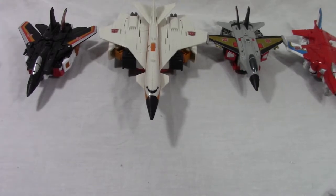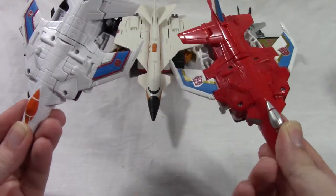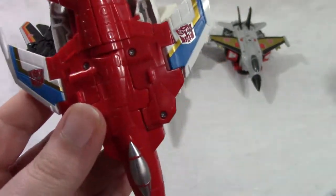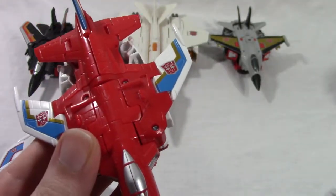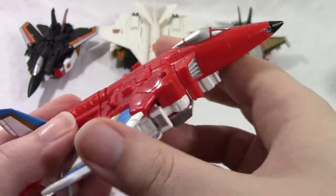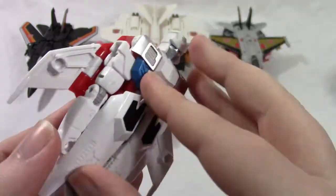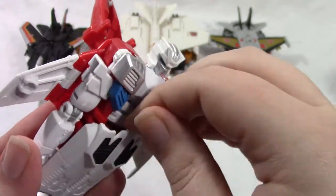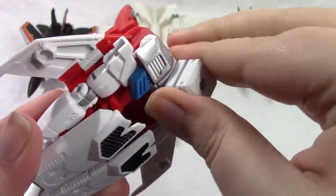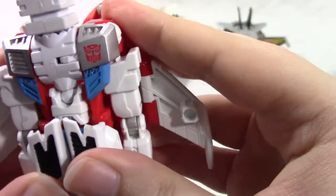We will work on Superion's legs. Quick Slinger, or Slingshot as he should be known, and Firefly, or Fire Flight. I just realized that he has two different shades of red on him — it doesn't show up in person, but on camera it's rather obvious. Weird. Anyway, just take the landing gear, fold it up, bring the nose cone back, turn the head around, get the legs out of the way a little bit, and bring the combiner joint up, and just get everything back in place.